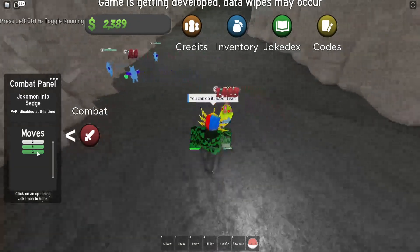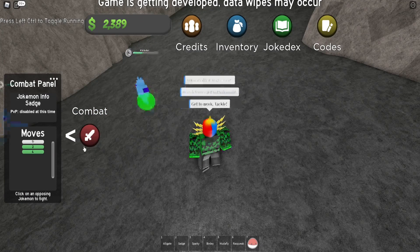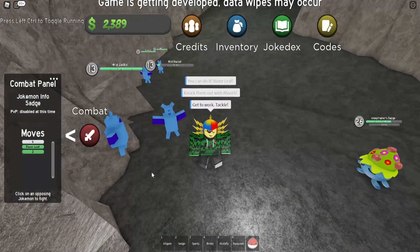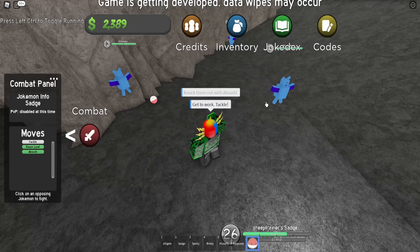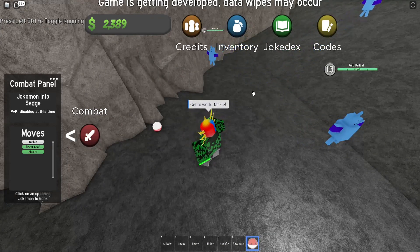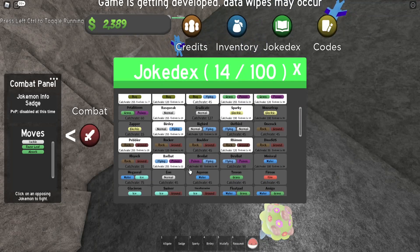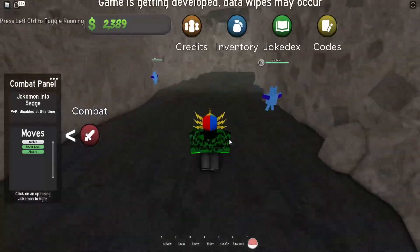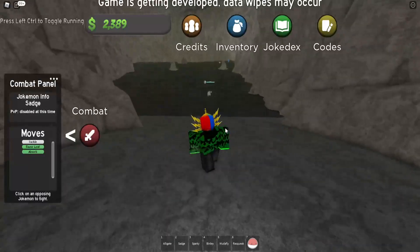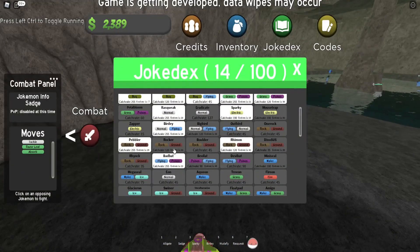We need a Bat on our team and Sad Gay handles it well with Absorb and Tackle. I catch a Zoobat — the Bad Bat. Then there's a Rockler — 'Rock Party Rockers in the House Tonight.' That should be pretty much everything in the cave. There might be one more rock-type somewhere, called Jew Dude or something similarly absurd.